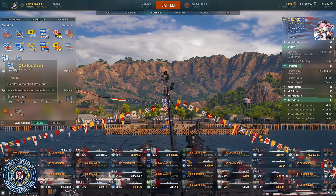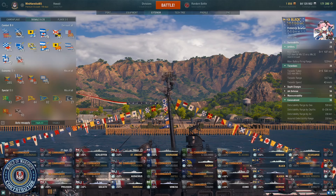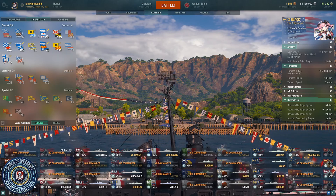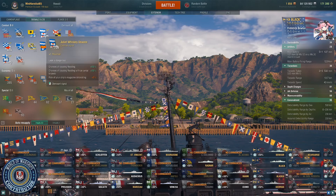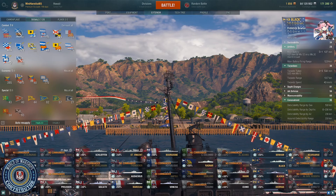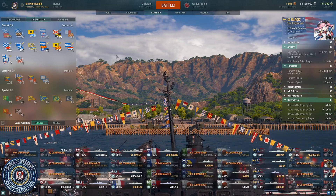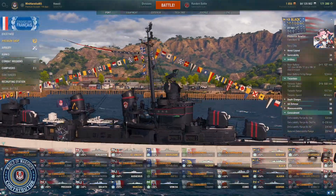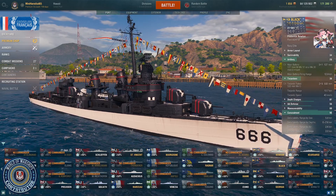For combat signals, take the smoke generator consumable action time flag to increase smoke length, along with November Foxtrot, Sierra Mike, Juliet Yankee, and India Yankee — those are a must since you don't have a heal. Then take India X-Ray, Victor Lima, and Juliet Whiskey as your remaining ones. If you're playing competitive, swap Juliet Whiskey for Juliet Charlie to remove detonation. Anyway, ladies and gentlemen, I hope this video helps — don't forget to like and subscribe. This is Minnie signing off.